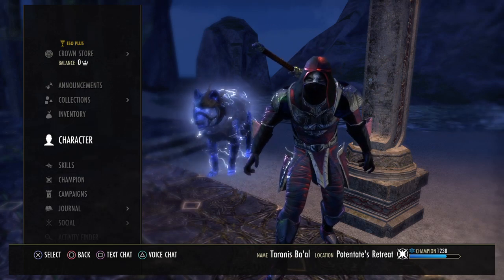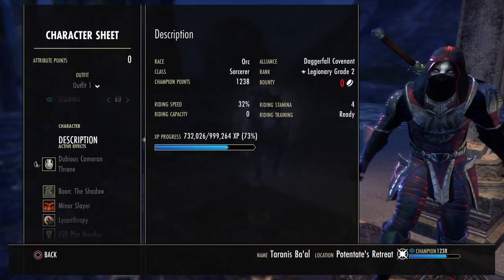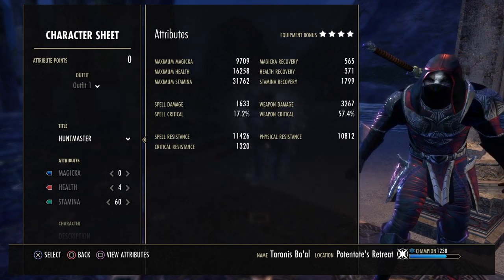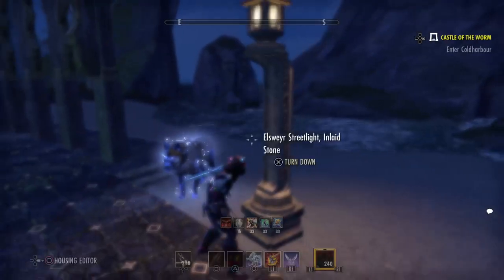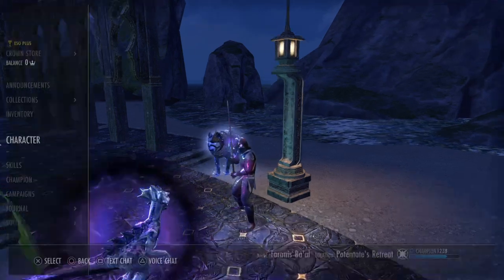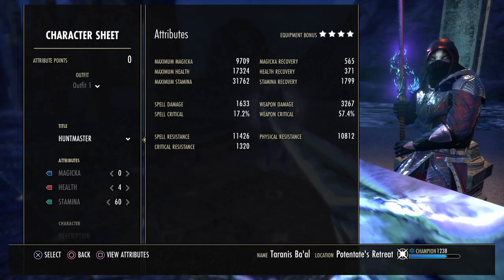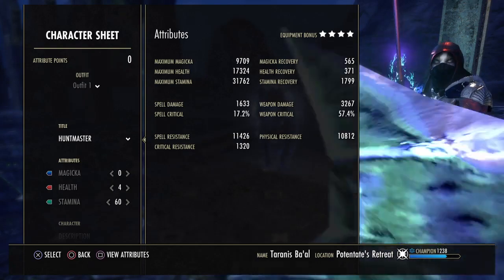Let's look at the character sheet for a second. We've got about 10k max magicka, but that's not so important because we're only using one skill that costs magicka. Our health is 16k, but that will go up to 17k as soon as we summon our pet, which will always be active. We'll get an extra 1k health just from the passives. And our max stamina is almost 32k, so very nice value as well.